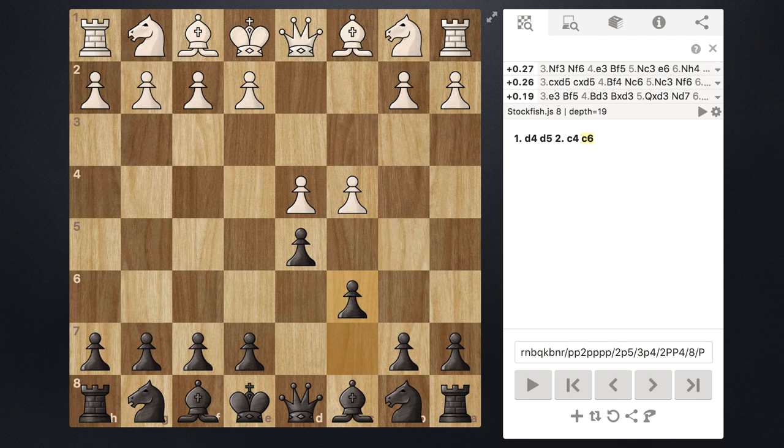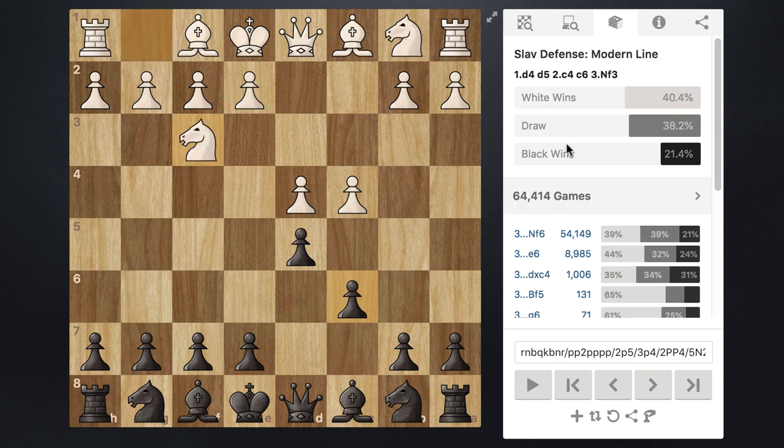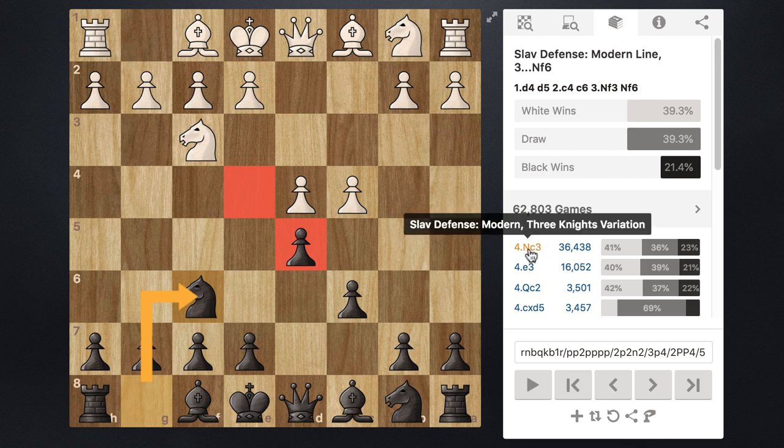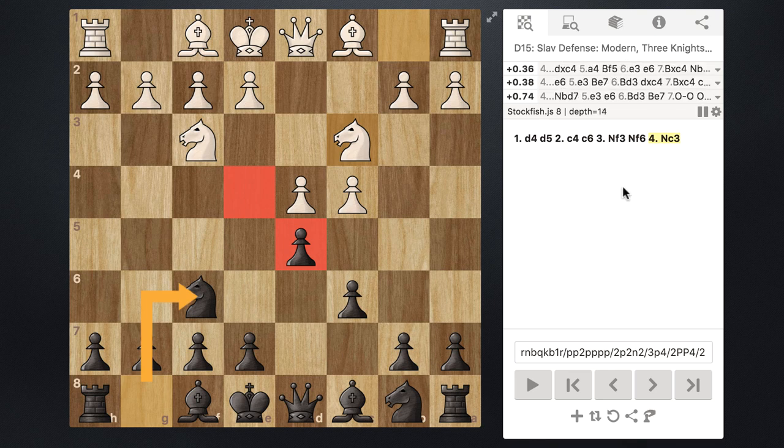From here, the most common response from white is knight to f3, and then black plays knight to f6. This is standard opening theory — black is developing a knight toward the center, controlling e4 and defending d5. White's standard reply is knight to c3.